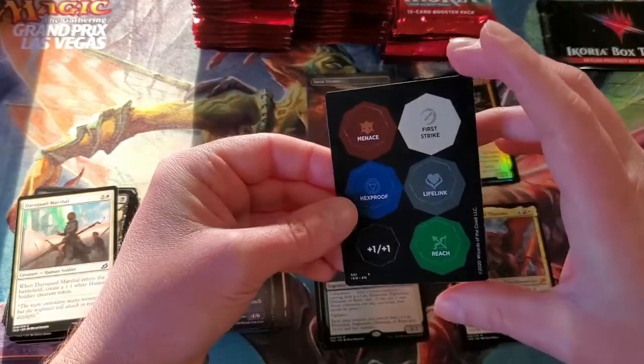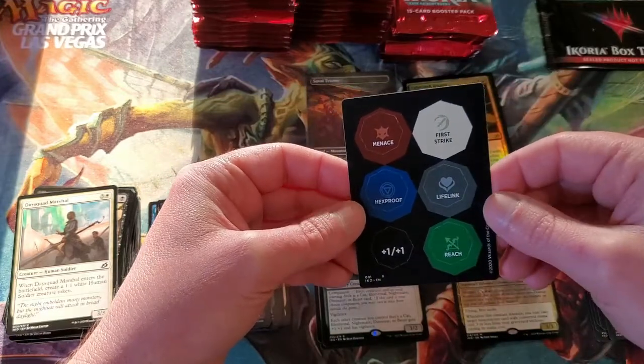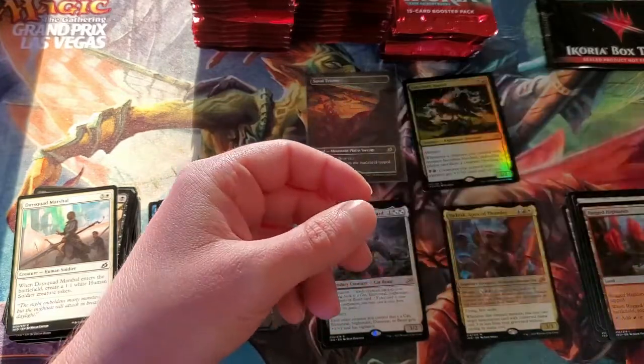These little tokens — I just think these are super cool. Menace, First Strike, Lifelink, Hexproof — those are super neat.